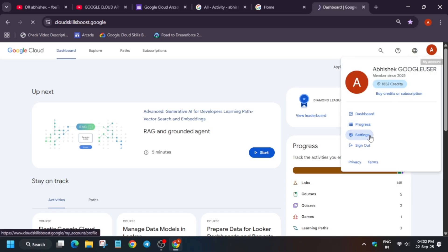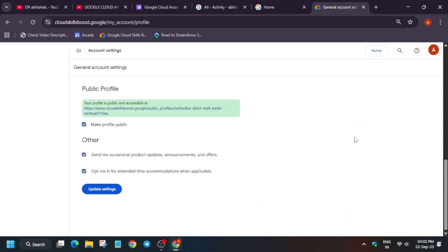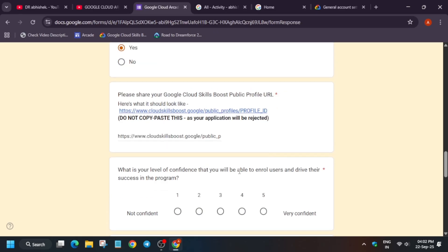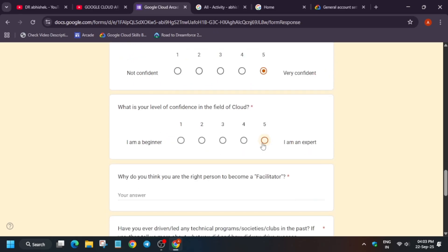Go to your Cloud Skills Boost account settings and scroll down. If you are new, by default the 'Make profile public' option is not enabled, so your profile won't be accessible. Click that checkbox and click 'Update.' The page will reload, and you'll see a public profile URL. Right-click and copy the link address, then come back to the form and paste it there.